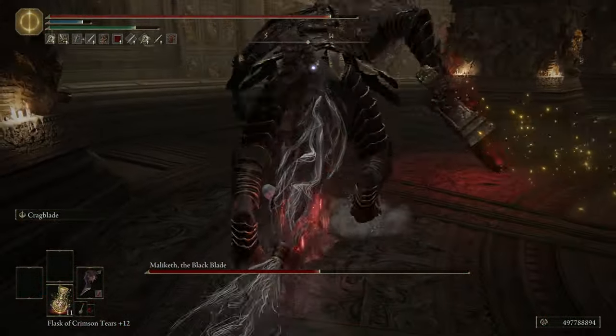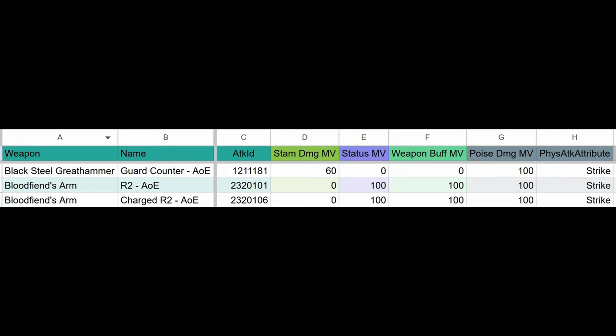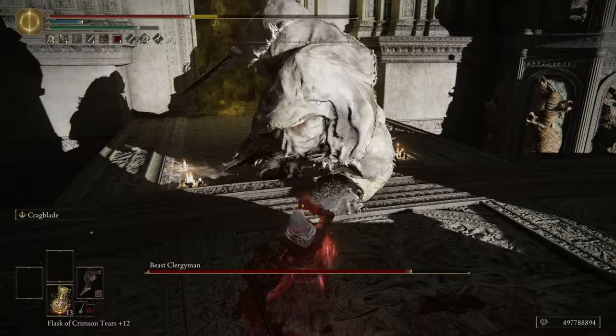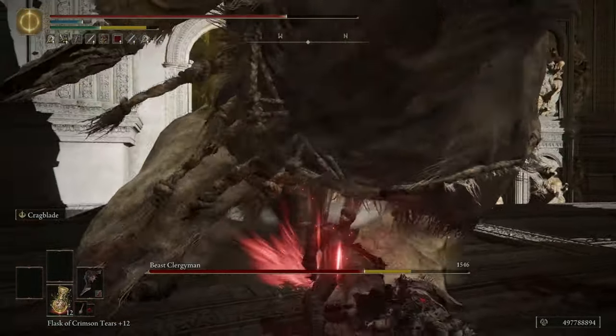The Blood Fiend's Arm has a bullet that has full status motion value. If you do an R2, the bullet will hit along with the R2, meaning your status damage will be doubled for that attack assuming both hits land. So you'd be doing around 400 bleed damage a hit.